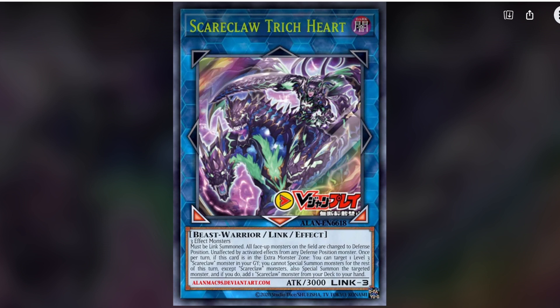You special summon that targeted monster, and if you do, you get to add a Scareclaw monster from your deck to your hand — which is really good because a lot of Scareclaw cards special summon themselves from the hand to adjacent columns. So not only is it a reviver, it's a searcher, and it's basically like a Baguska. This is a great start for the archetype already.